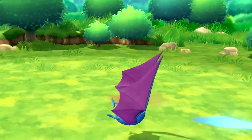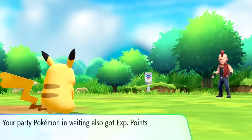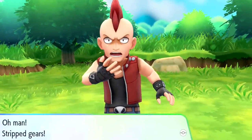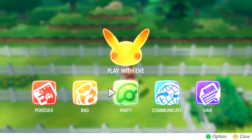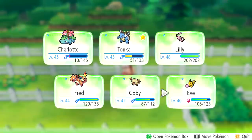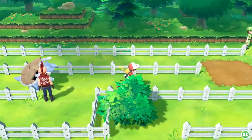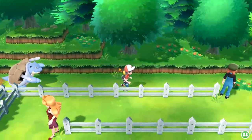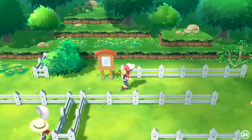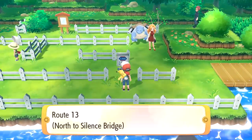We're going to go ahead and move Eve back out in front - it's just sort of the best case scenario. So obviously we missed a good couple of trainers - I wasn't trying to avoid them as much as I was just trying to find my best path throughout everything. I didn't do a very good job. Route 13 north of Silence Bridge - I don't know where Silence Bridge is, but it's south of here, I just don't know what it is. Your badges are too cool - thank you, we have five of them now.